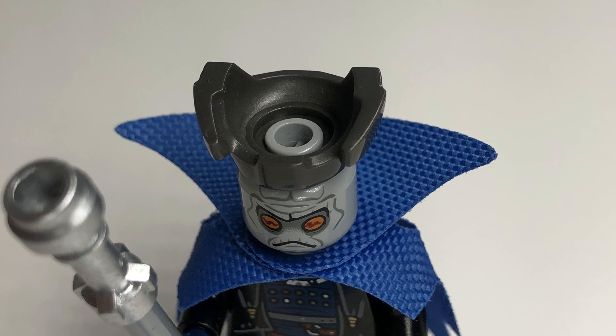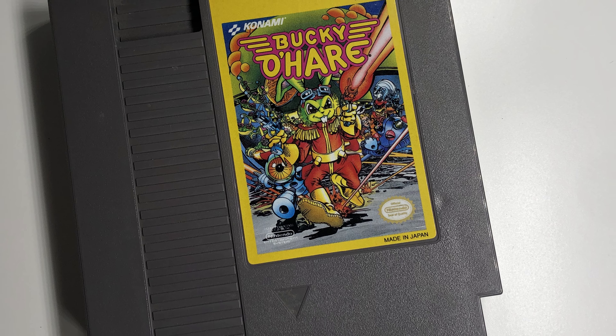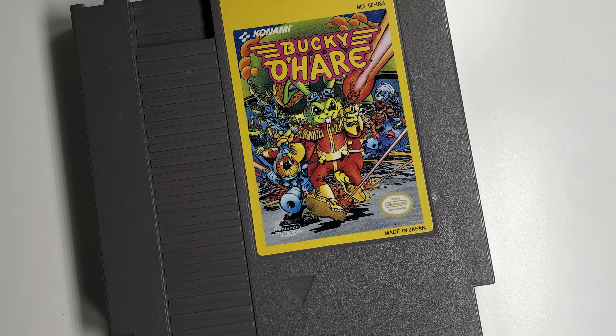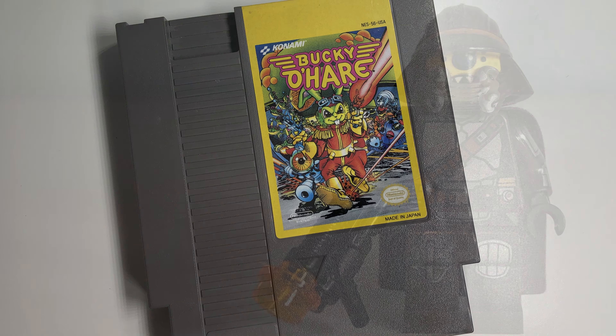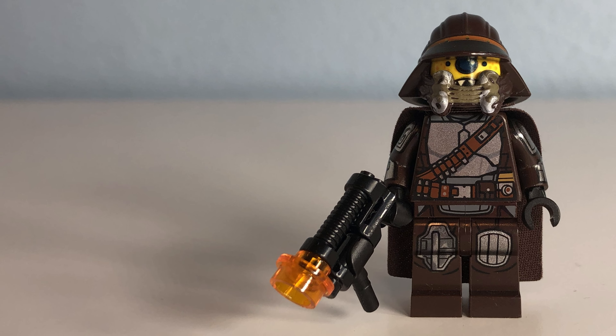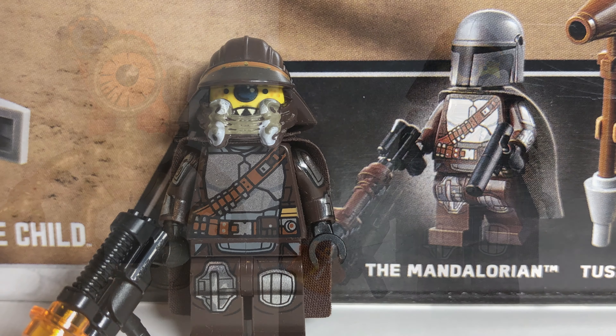Smata is named after a very minor character that appears in one episode of the Bucky O'Hare TV show — a toad captain that wears an overly decorative military outfit. His first mate is Blinky, an investigator named after Bucky O'Hare's android crew member.